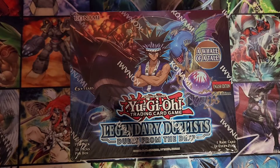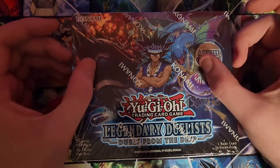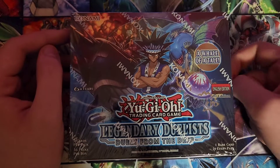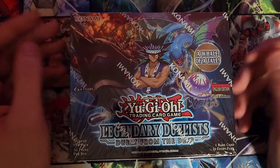Hello everyone, and welcome to another Yu-Gi-Oh! unboxing video. Today I'm going to be unboxing the Legendary Duelist Duels from the Deep set. This set has a lot of nice water cards. It's got a lot of good shark stuff, Marincess, and the ocean dragon lord stuff, as I like to call it.